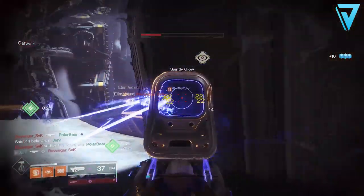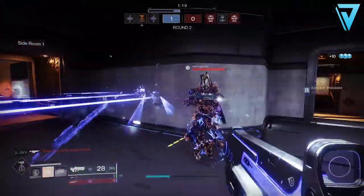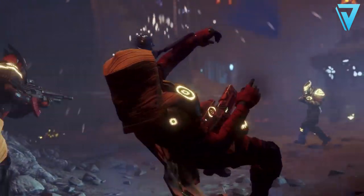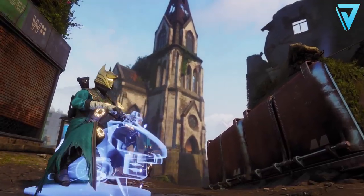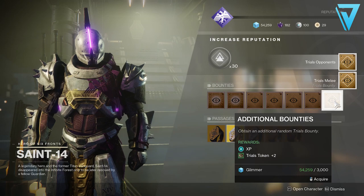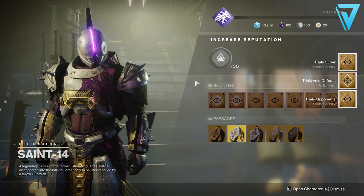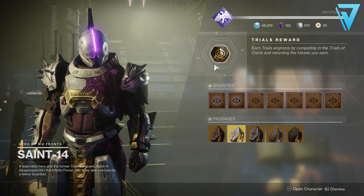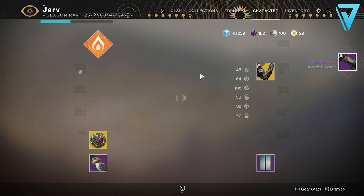A few key points to bear in mind: only allow four wins in a row and reset your card each and every time if you're specifically chasing the shotgun. If you played Trials last week and have items unlocked in your loot pool, they may also drop from Saint-14, but by restricting your wins this week you increase your chances of getting the shotgun. Remember to activate and link your Twitch account to Bungie.net to enable the Twitch extension and get those extra tokens. Finally, pick up as many bounties as possible and visit Saint-14 after each reset to keep your bounty slots maxed out.